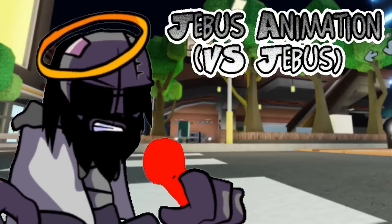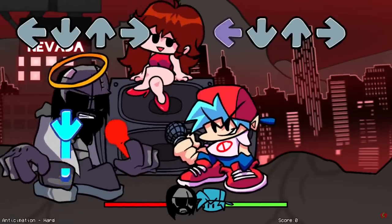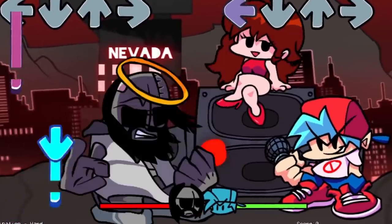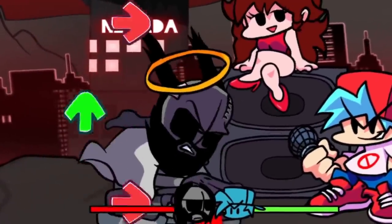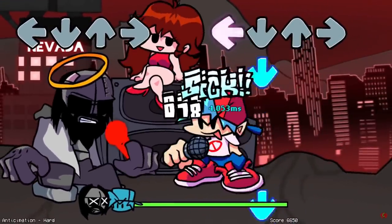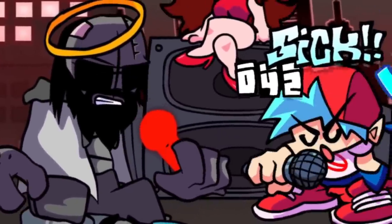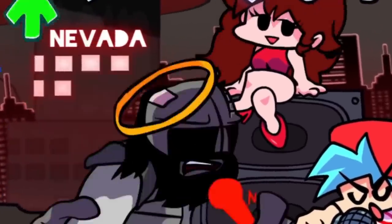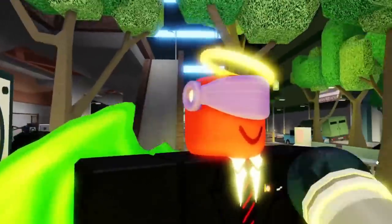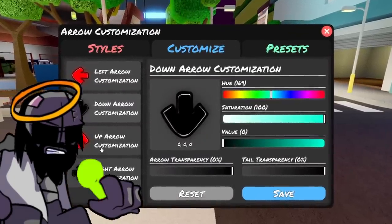Number 3: Jeebus Animation vs Jeebus Madness Combat. This one deserves some recognition though it isn't a very well known mod. From the Madness Combat realm, the Jeebus animation from the VS Jeebus demo would be a great addition to Funky Friday along with the mod itself. Jeebus is short for Jebediah Kristoff and is the tertiary antagonist of the Madness Combat series. He is able to control the microphone telepathically and has a floating halo above his head. We could see some cool movement with this animation in Funky Friday, especially with the additions of that halo and the microphone turning into whichever color the players pick with their custom arrow colors.